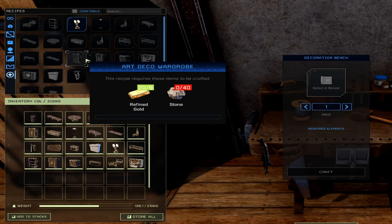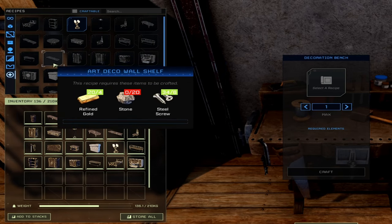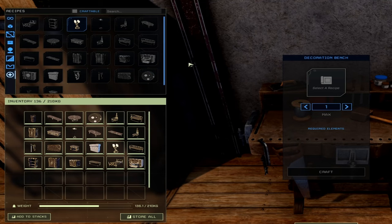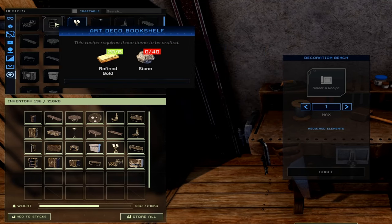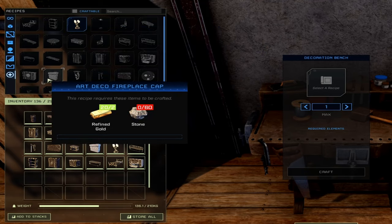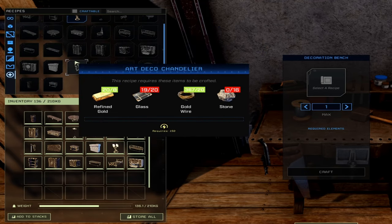Most of these require you to have either platinum weaves, steel, or gold ingots to craft them, along with some other various items such as stone. You'll also need fat for the candles, gold wire for the chandelier, and some glass.